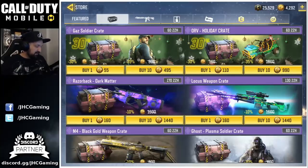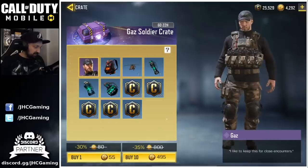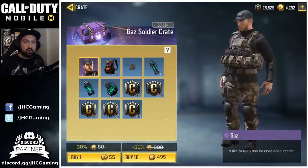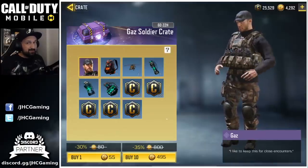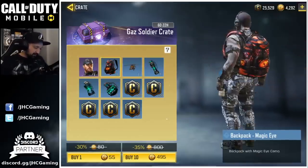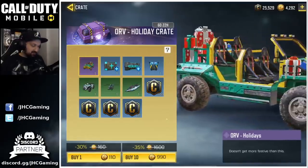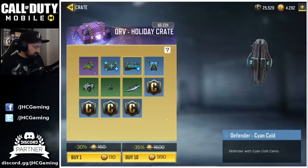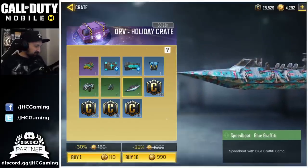Now we got new crates in the shop. First one is the Gas Soldier crate — we got a new epic soldier skin, it looks pretty cool but the odds are not displayed. I think the soldier is very cool, but I don't want to spend 3,000–5,000 COD points for a chance at a skin when I already have lots of cool skins and this one won't make my top five. The rest of the stuff I already have — the orange chopper and the magic eye backpack. The last new crate is the ORV Holiday Crate for Battle Royale. The skin looks a bit stupid and I don't even use that vehicle in Battle Royale. The rest is blue graffiti vehicles — a blue graffiti chopper and boat. I have the chopper and I don't need the boat.